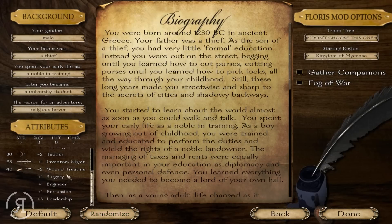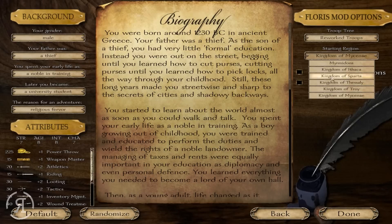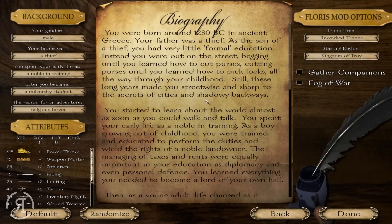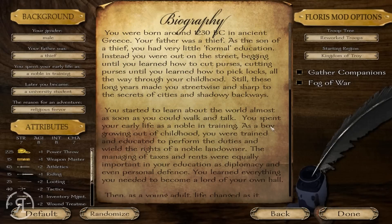The great thing about this is I really love the randomize option — it's a fantastic addition to character creation. We'll just press it randomly and there we go — something rather amazing, probably giving us some absolutely terrible gear. We're going to use the reworked troops. Starting region — I think we'll start in Troy or the Myrmidon area.